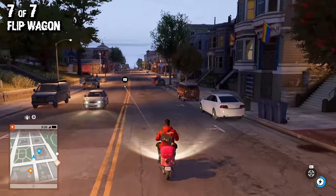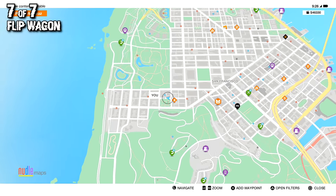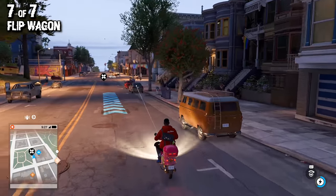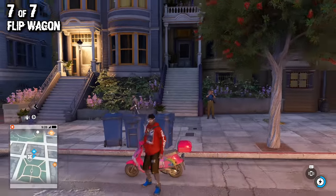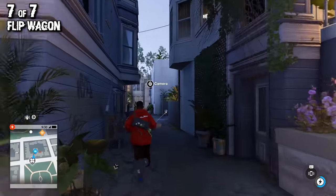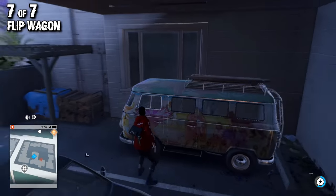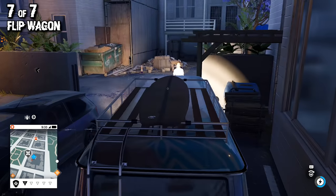Last but not least, we can find the Flip Wagon near the Painted Ladies — which, if you didn't know, is where the Full House house is in San Francisco. It's gonna be the fourth house looking from left to right, the little blue one. There's a little alleyway that goes behind it, and in that alleyway there's a parking lot where we can find the Flip Wagon — basically a hippie wagon, Volkswagen bug type car. It has a shiny, chrome-ish paint job that looks different from any other paint job in the game. And that's all seven out of seven cars.